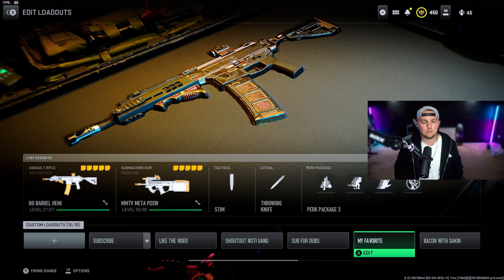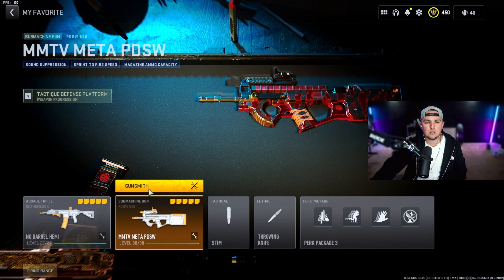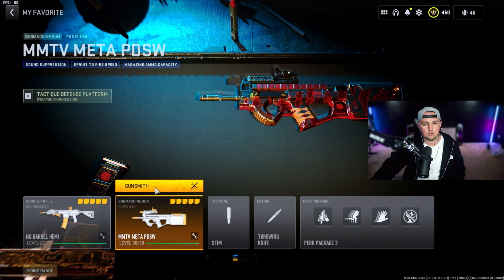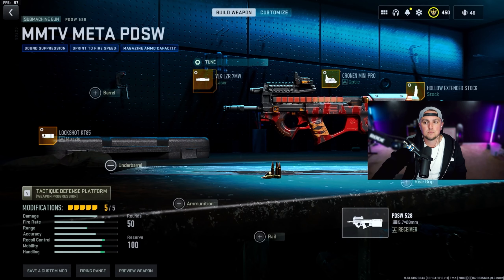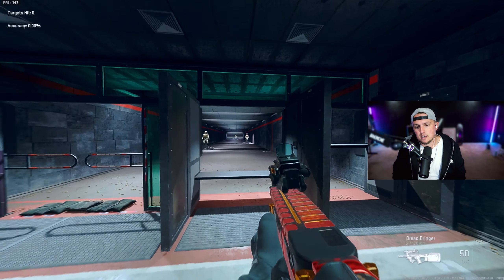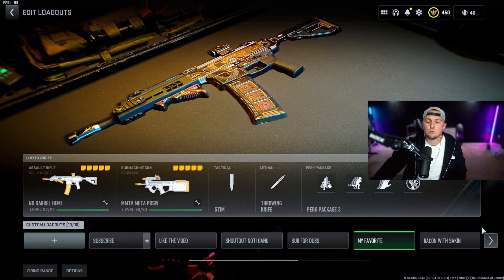My number two SMG is the PDSW. It has a better TTK than the number one pick but feels a little less reliable. Go with the Lock Shot KT85 muzzle tuned for recoil stabilization and gun kick control, the 7 Milliwatt Laser for sprint-to-fire speed and aim down sight speed, the Cronin Mini Pro optic tuned for aim down sight speed, the Hollow Extended Stock tuned for aim down sight speed, and the TP Tack Comb tuned for aim walking speed and aim down sight speed.